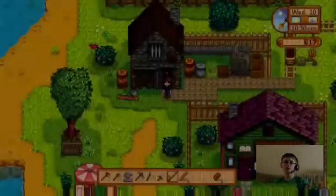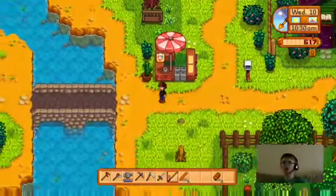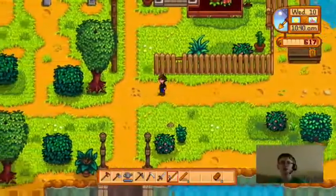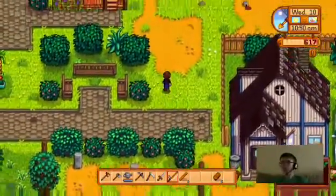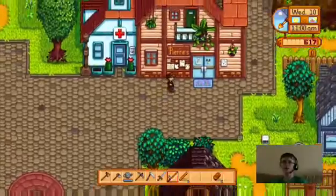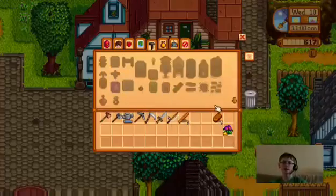You basically bring one food item and you put it in a soup and then everyone tries it to see how it tastes. While they're doing that, I think I can head to bed and get ready for luau. Oh, and today's Maru's birthday! I guess I'll give her a sweet pea. The soup quality depends on what you put in — a good item makes it taste good, a great item makes it taste great, a bad item makes it taste bad.